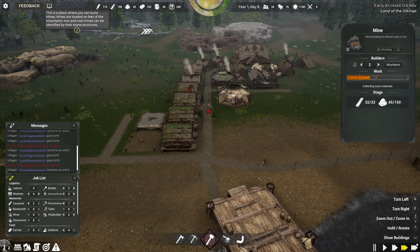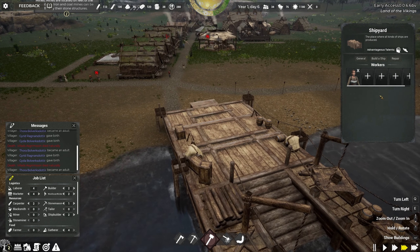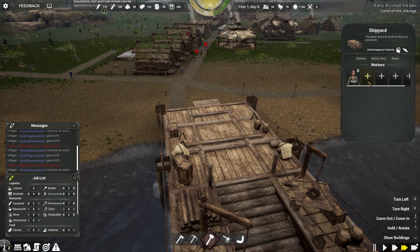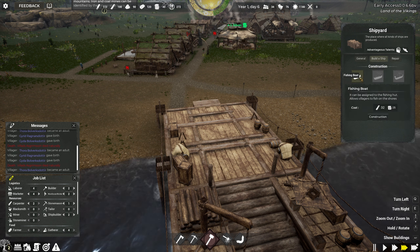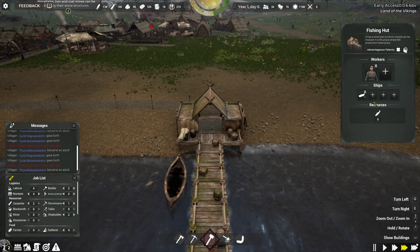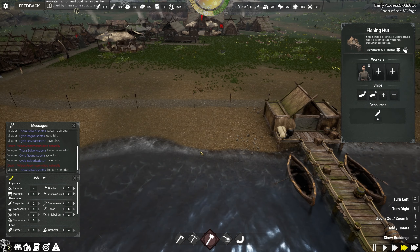We're halfway through — we've got our timber now, so all we need now is stone to finish that one off. This one here, we're still waiting on stone as well. With six laborers now, we can probably look at increasing things again. Let's put two builders on and two shipbuilders on — that gives us four laborers. Seems we're going to build the ships quicker and build the buildings as well.